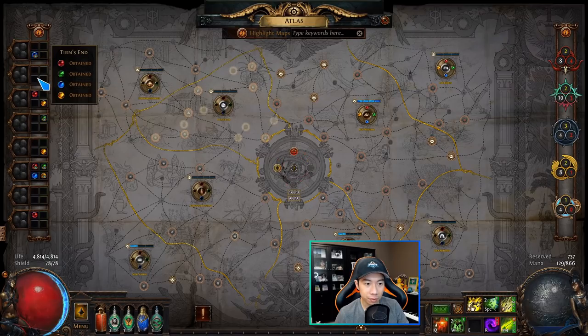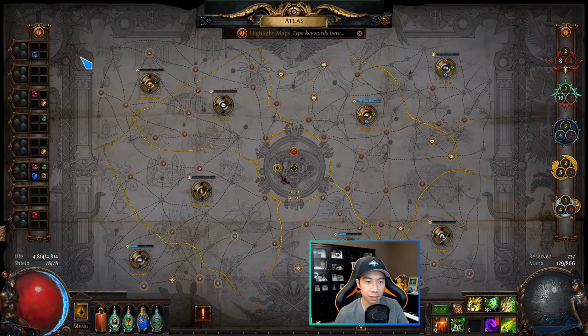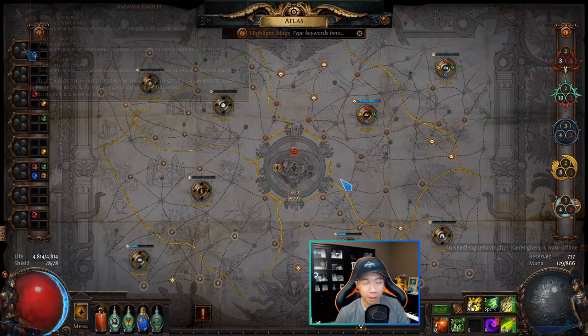On the left bar where you socket watchstones for each region, you'll also notice three circular icons — these are slots to favorite your maps. A favorited map has a higher chance of dropping. To unlock the slots: the first is unlocked by completing all maps in that region, the second by completing all regular bonus objectives in the region, and the third by completing all awakening objectives. Once all three are unlocked, you can put the same map in all three slots to drastically increase the chance of that map dropping.